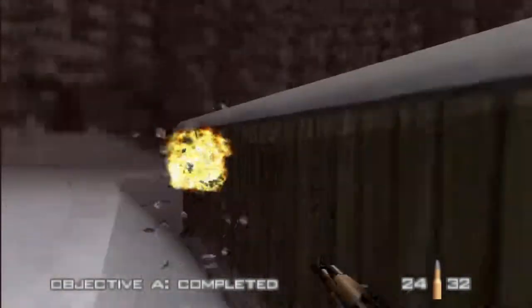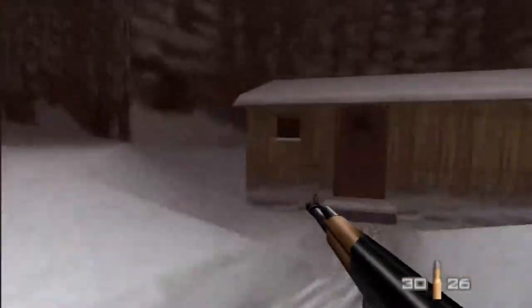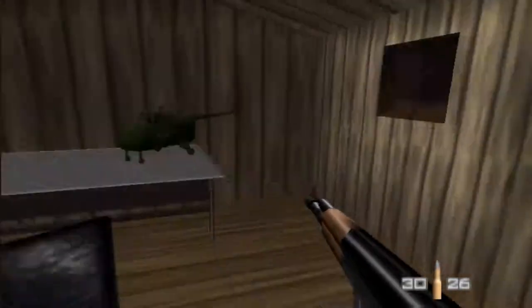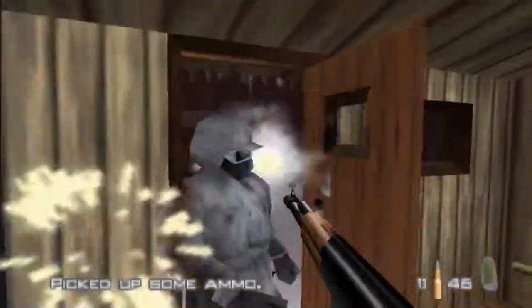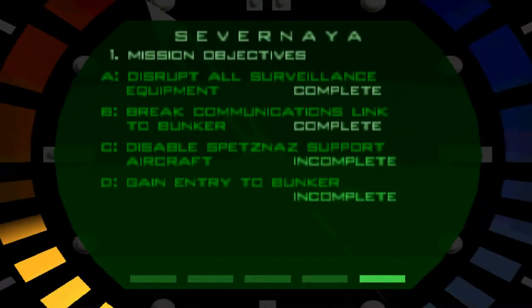Oh, another camera. Objective A completed, okay. Oh, a helicopter — you can't fly. Now we have to, I think we just have to plant the bomb — disable Spitzknot's support aircraft. We just have to plant the bomb and then we're good to go, which is all the way back here.